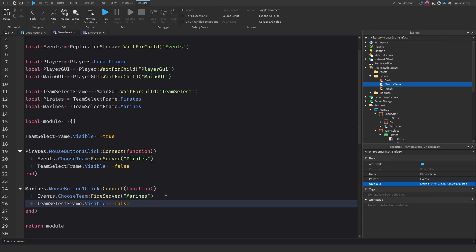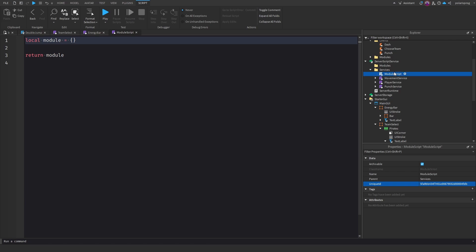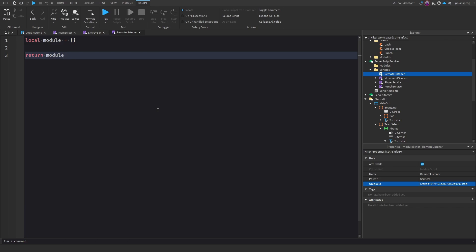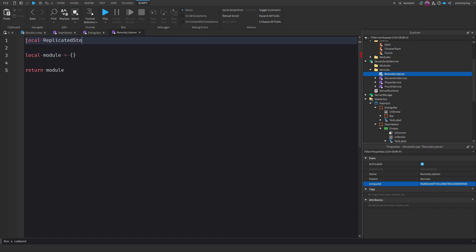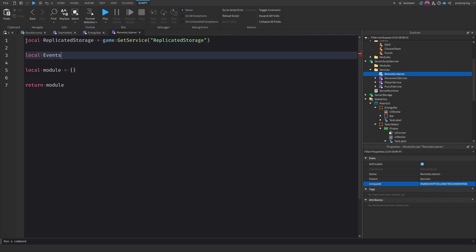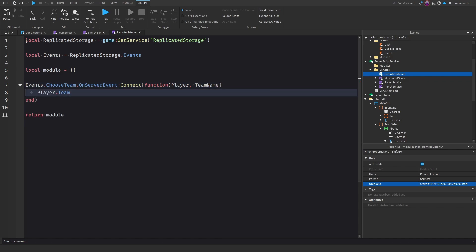Now go to Services and add a ModuleScript called 'RemoteListener' — this is where we put remote events that don't need their own script. Get ReplicatedStorage, then get events via replicatedStorage:FindFirstChild('Events'). Then do events.ChooseTeam.OnServerEvent:Connect(function(player, teamName)) and set player.Team equals game.Teams[teamName].